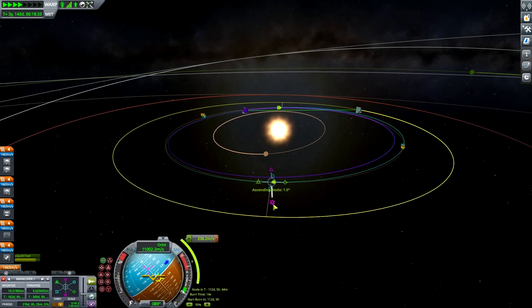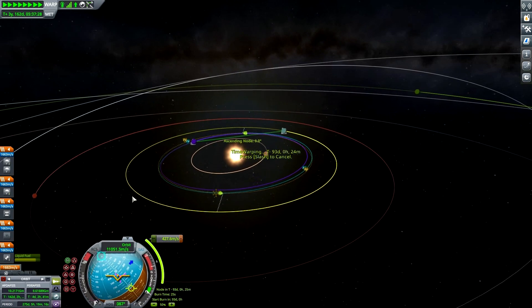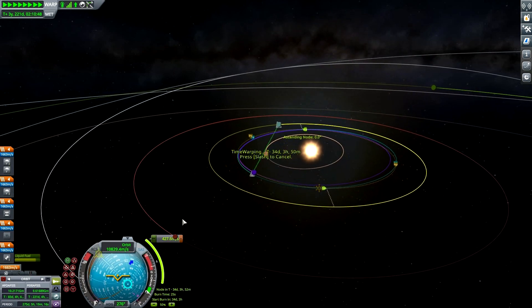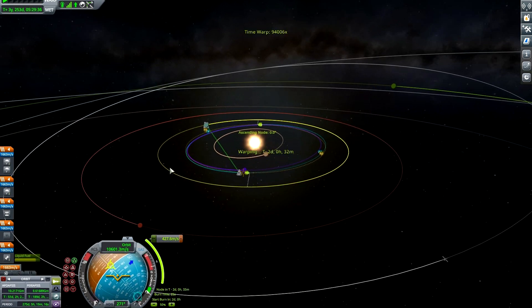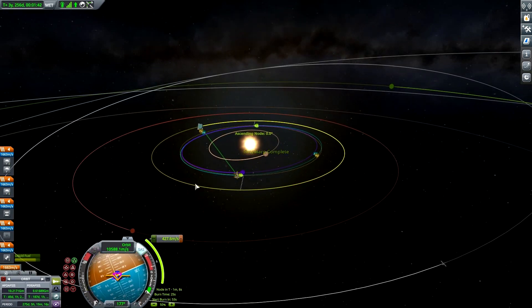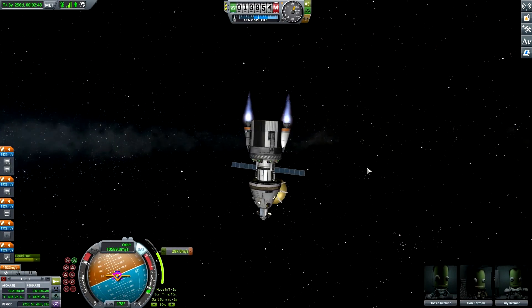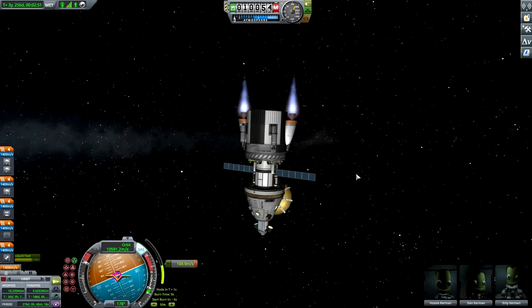It's not worth it — inclination change it is. We'll warp to it: 427 delta-v, 104 days — we do it old-fashioned style. Burn will be coming in 10 seconds — five, four, three, two, one, burn. Fixing the inclination. The Kerbals are slightly upward or downwards, but in space there is no up and down, so looks good.